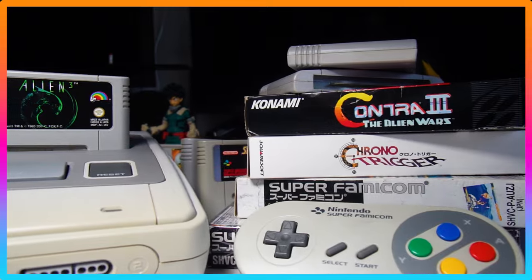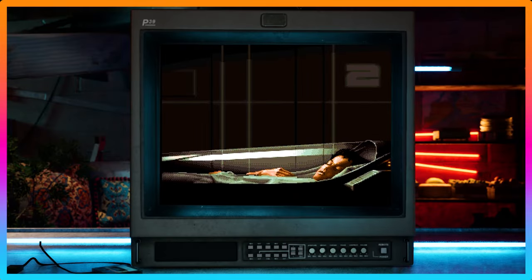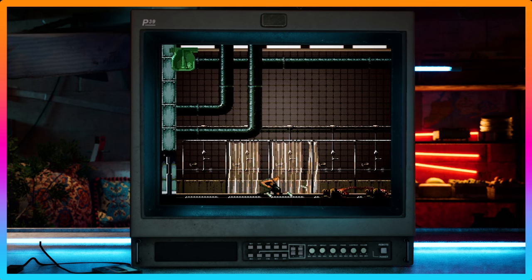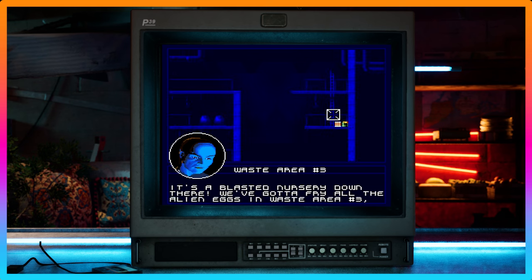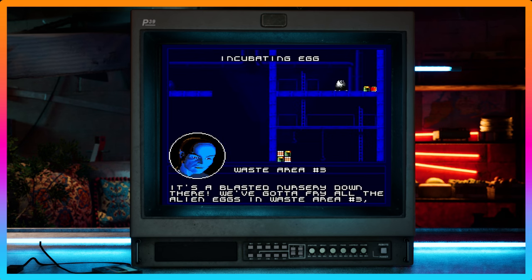Alien 3, released in 1993, where you play as Ellen Ripley fighting through levels infested with xenomorphs. It had a non-linear exploration vibe, with objectives like rescuing prisoners and destroying alien nests. It also featured the motion tracker, which helped you locate where the objectives and nests were.